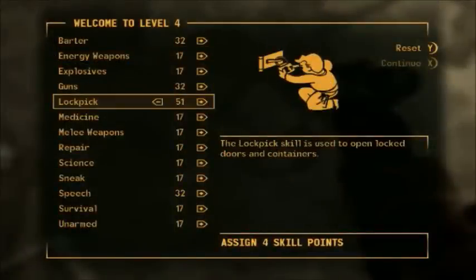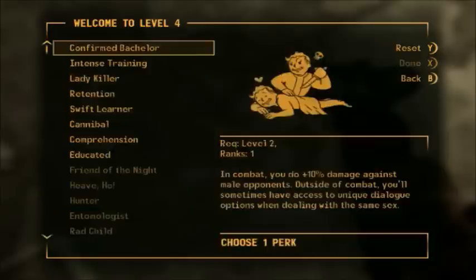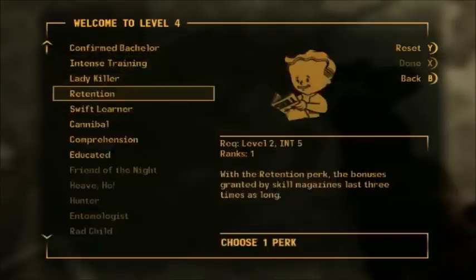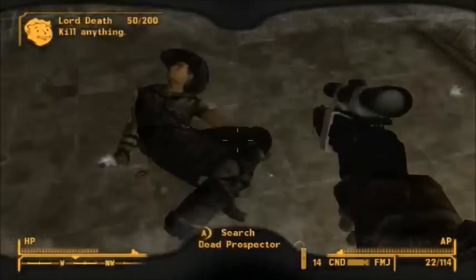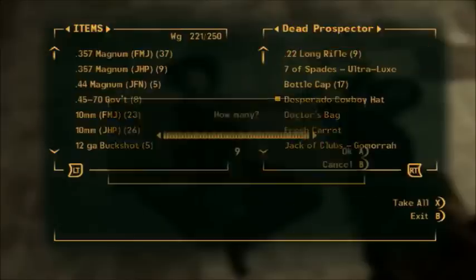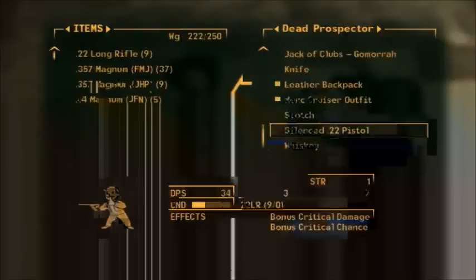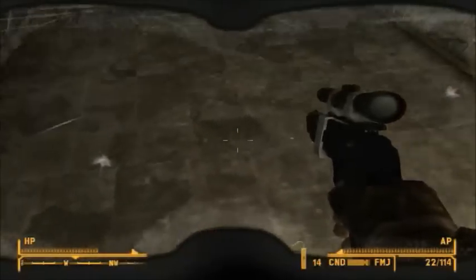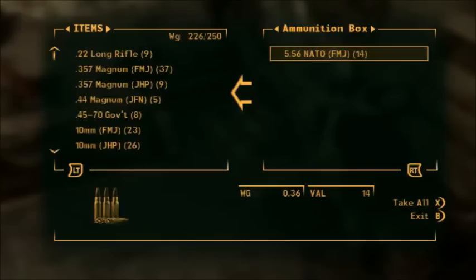You gotta love that crunch when you land on a Mandus - there's no better feeling. Lockpick to 50, and then medicine definitely. And we'll take Educated, which if I remember rightly is the one that gives you a couple of extra skill points when you level up.